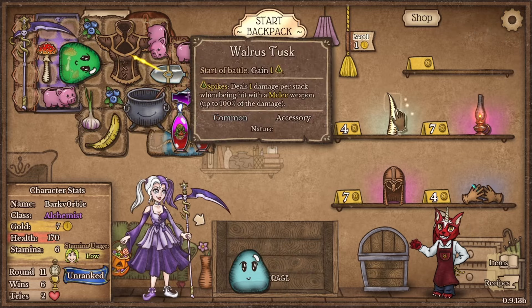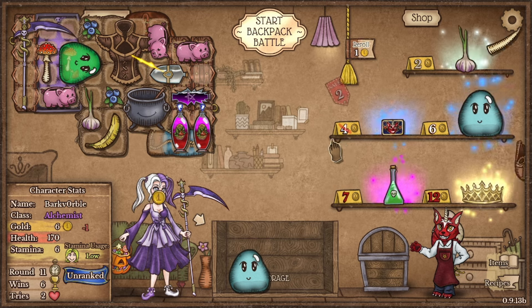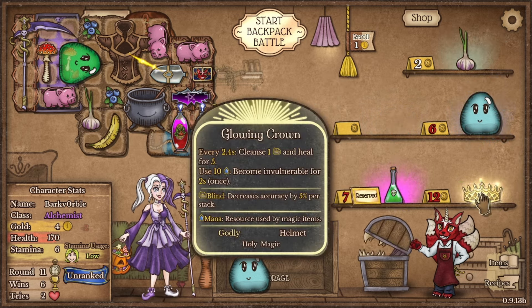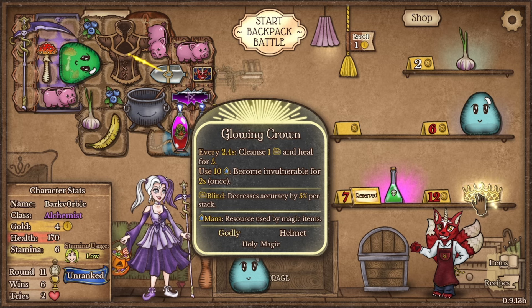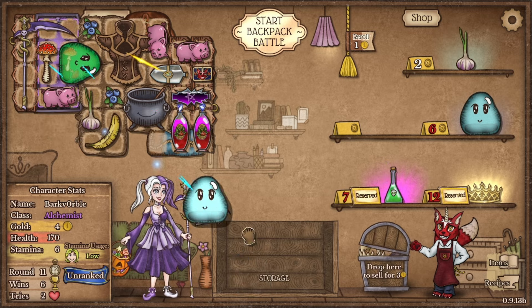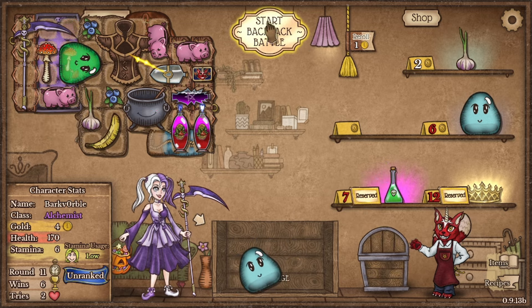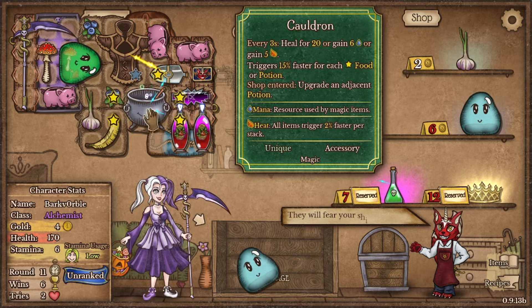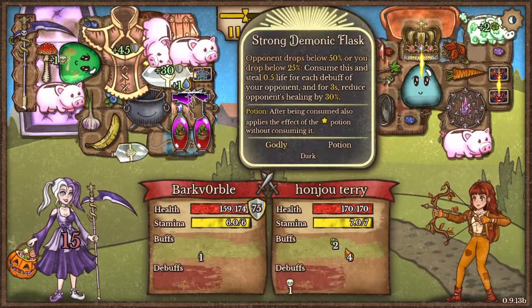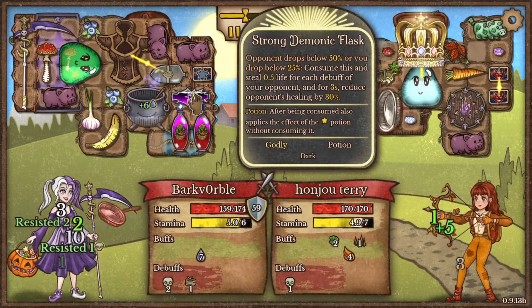Let's do some cheeky rerolls — we don't have money to buy a cap yet. That's good, that'll help us out. This will help us out too. A crown is really good, but we're just running out of money. We don't have the cash for this. Hopefully we get another mushy room. This Demonic Flask isn't touching the Stone Skin, but I don't think it really matters.